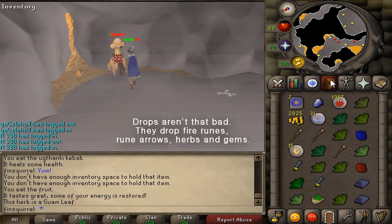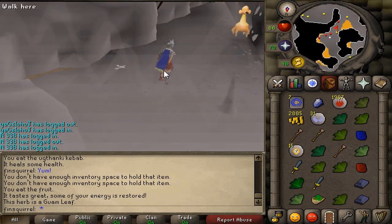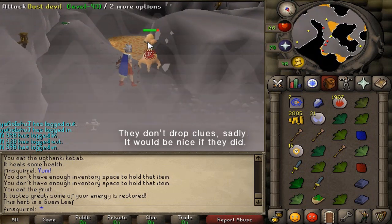They are spitting out fire runes, rune arrows, chaos runes, gems, herbs, rune daggers and so on. They are almost perfect monsters to camp on.